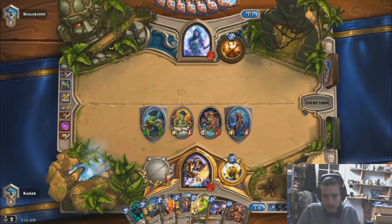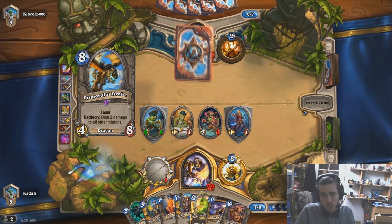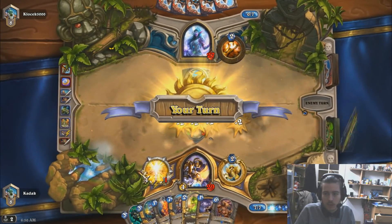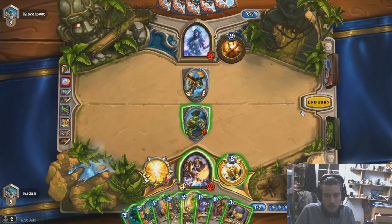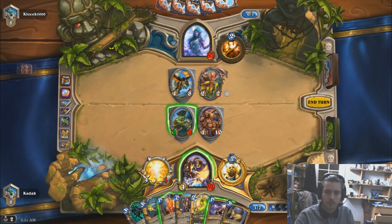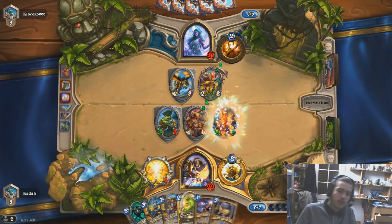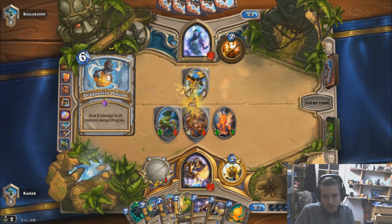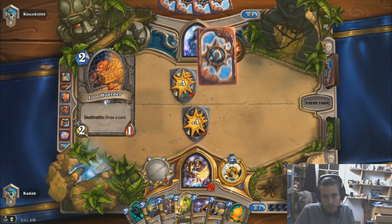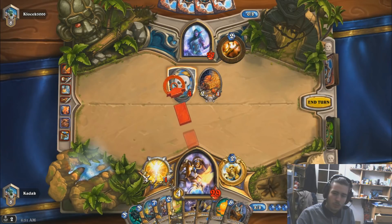His win condition, I think, is the weapon. It's kind of bad because we are not able to kill the 2-drop, but I think we still do it. We can play the Firefly. There's the Dragon's Fire Potion. He's not healing it — I think that's a big mistake, because we can just clear it with Truesilver.